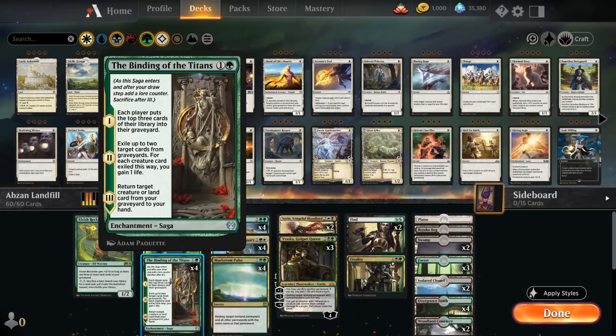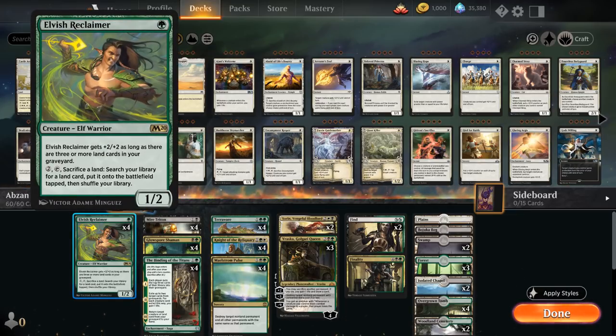Binding of the Titans is even better with Terravor. On the second chapter, we can exile up to two target cards from graveyards, gaining one life per creature exiled — useful as graveyard hate, though we want to keep lands in graveyards so Terravor doesn't shrink. The third chapter returns a target creature or land card from our graveyard to hand, which can find Terravor or Knight of the Reliquary if milled. At one mana, we have a full playset of Elvish Reclaimer, which gets +2/+2 as long as there are three or more land cards in our graveyard, and for two mana can tap and sacrifice a land to search for any land card.